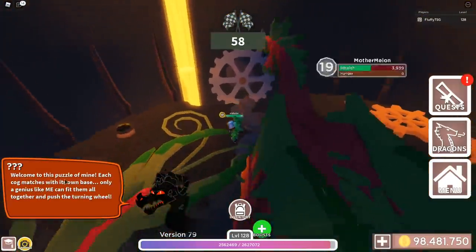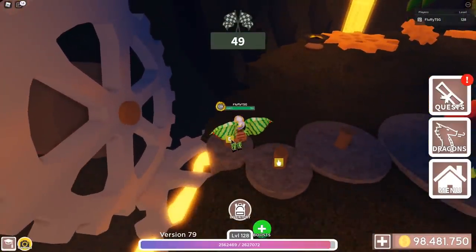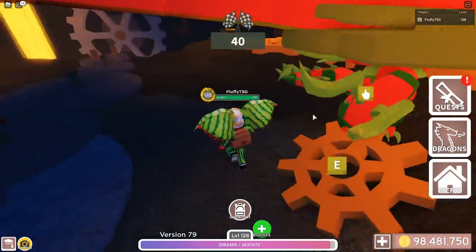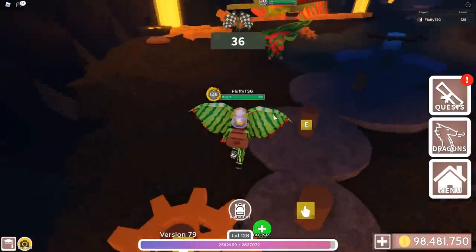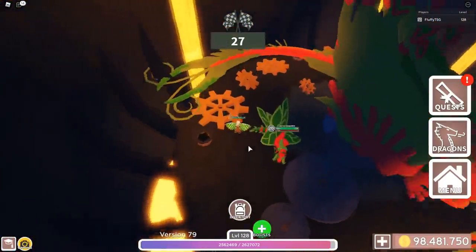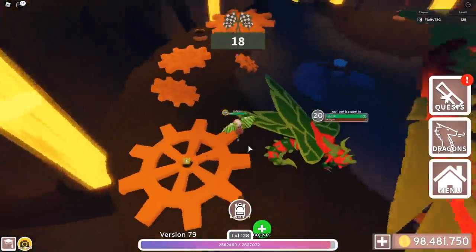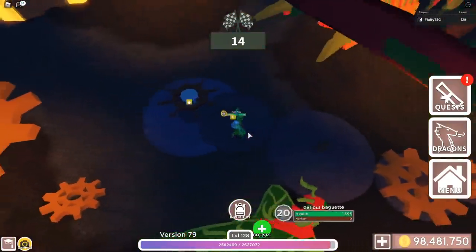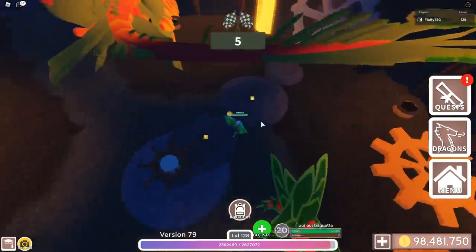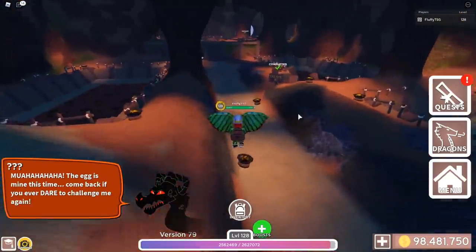Welcome to this puzzle of mine. Each cog matches with its own base. What is all this? So I think we just gotta click these. Okay, get off the dragon. I think we gotta click these — this is the smallest one and we gotta place it on here, then work our way up. We have 30 seconds left and that's gonna be able to make it maybe. It's gonna be a close call — just maybe we're gonna make it. That one, and then this one we must place here. Oh no. Wait, where does this one go? I am confusion. I know the biggest one is supposed to go here. I don't know why that's taking the small one — that's so weird. What is that?